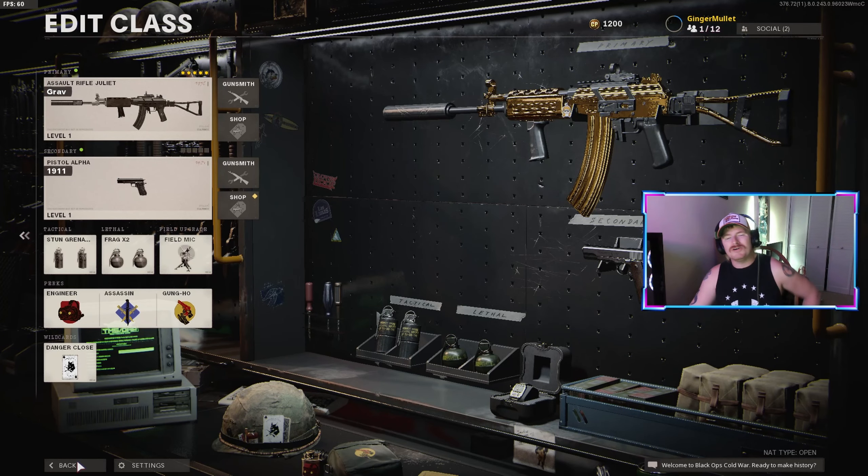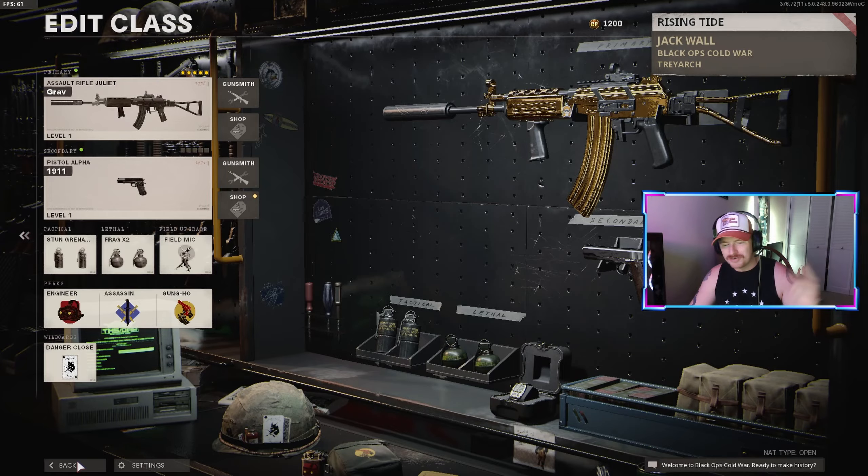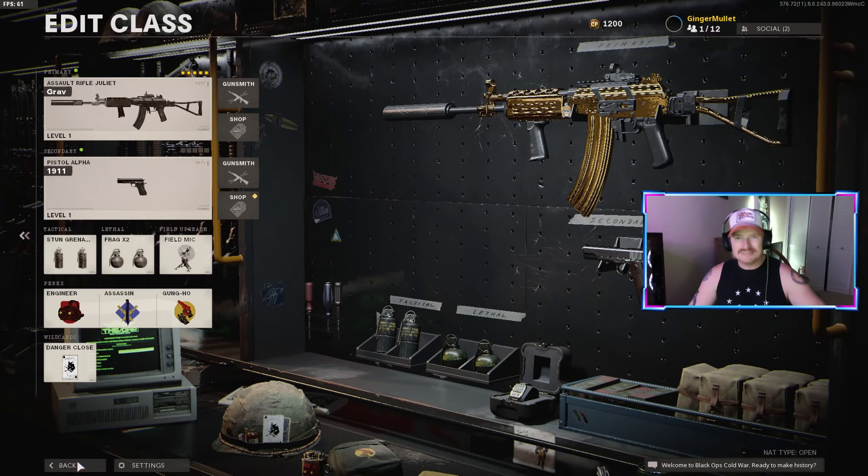Anyway guys, this is my setup for the Galil. Hopefully you guys enjoyed the video — like I said, we dropped a nuke on Collateral Strike. And as always, I had a fun time making this video. I hope you guys enjoyed the setup. Comment below if you tried the setup out, and sub to the channel — it's free. Hope to see you guys in the next one.